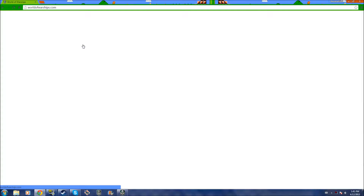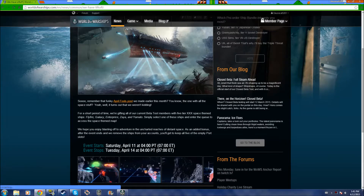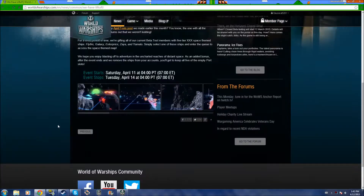As you can see here — remember that funky April Fools post with all the space stuff? Well, that turns out they weren't kidding about that. They're giving all the beta test members five Tier 30 space-themed ships: the Flyfire, Galaxy, Enterprise, Xayah, and Yamato. I'll show you those in the garage later. This runs from Saturday April 11th — I'm actually doing this on the 12th — to Tuesday April 14th. So if you are a member of the beta, you can go and do that.